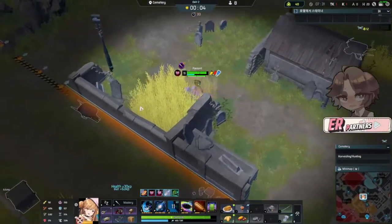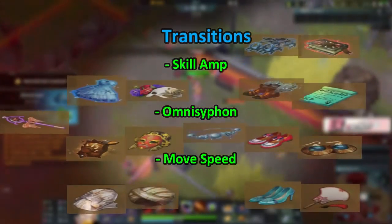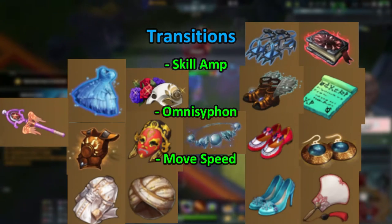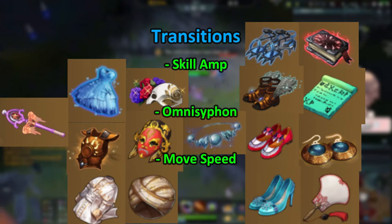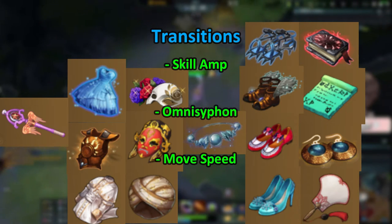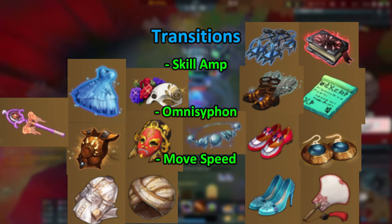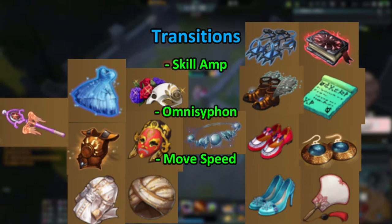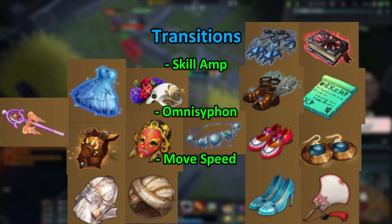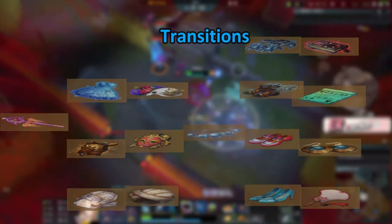Moving on, we're going to look at our transitions and recommended stats. Like any other mage, Tia really likes skill amp on most of her transitions, so that's the main stat we'll be looking for. Unlike some other mages, Tia can make good use of Omni Siphon. On the other hand, Tia cannot use CDR effectively — pretty much none of her abilities scale with CDR except for her ultimate, which already has a fairly low cooldown. So there's not much point building this stat, and while some skill amp items do have CDR, you don't want to go for an item that is purely CDR.